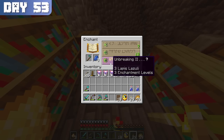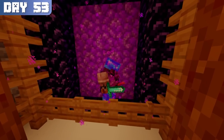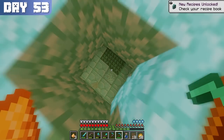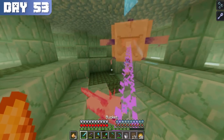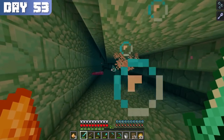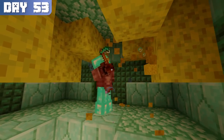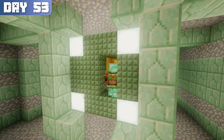On day 53, I crafted an efficiency 2 hoe to break the sponge blocks faster, and I was ready to enter the monument. Upon breaking in, I was inflicted with the mining fatigue effect. I spawned an axolotl and started slaying all the elder guardians. Although my mining fatigue didn't go away with every kill, it dissipated often enough for me to find and collect the sponge and gold blocks.